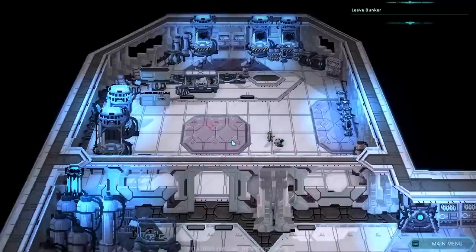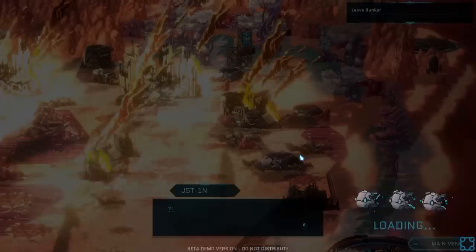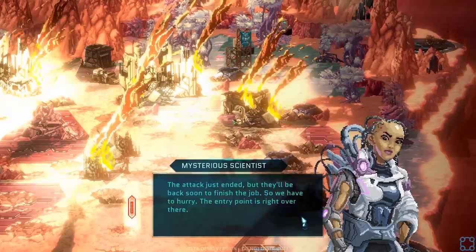Okay, there we go. So I can move the map around. I like the art style — the mix of 2D and 3D works pretty well. The controls are a little funk-a-doodle, but I understand it. These buildings usually aren't on fire. The attack just ended, so they'll be back soon to finish the job. So we have to hurry — the entry point is right over there.